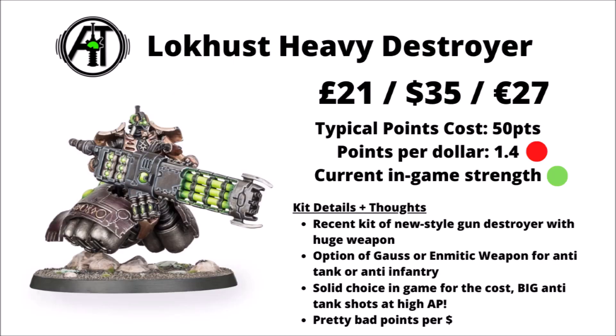Next we've got the Lokhust Heavy Destroyer — another rather recent entry at £21, $35 or €27 for one model. In-game it's quite cheap at 50 points and really quite powerful for that. The great big Gauss weapon gets 3D3 damage when it gets a wound through. As well as the Gauss option, he's also got the choice of an Enmetic Exterminator for a little bit of anti-infantry. It's a fairly good quality kit from their recent range, fairly efficient in-game at the moment, though not all that great in terms of getting points on the board per dollar invested.